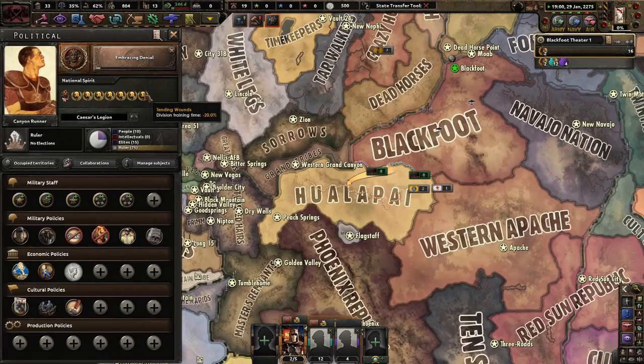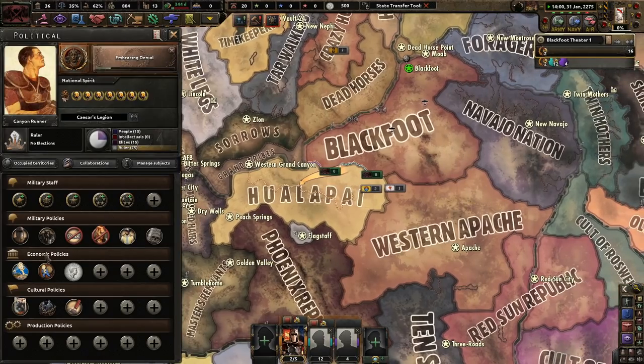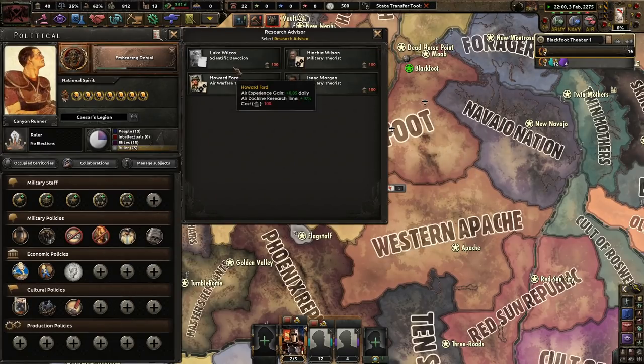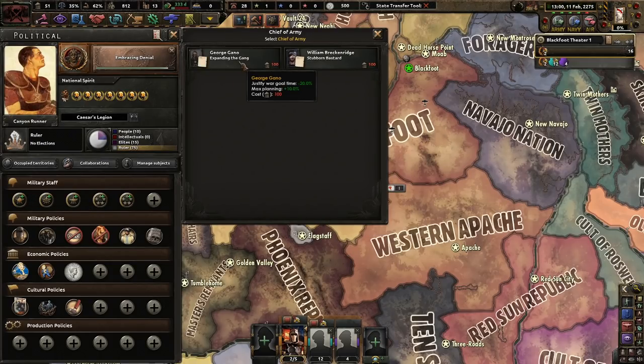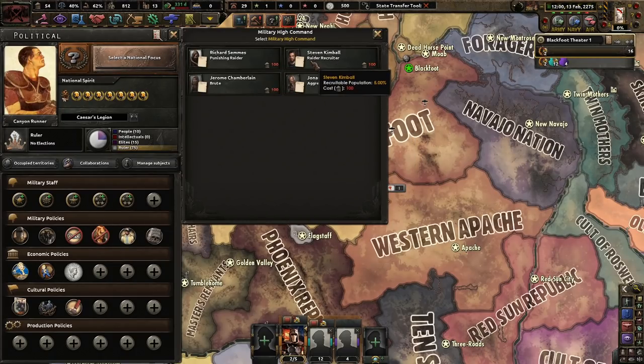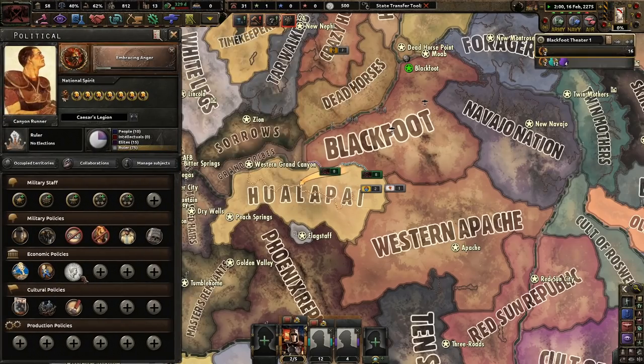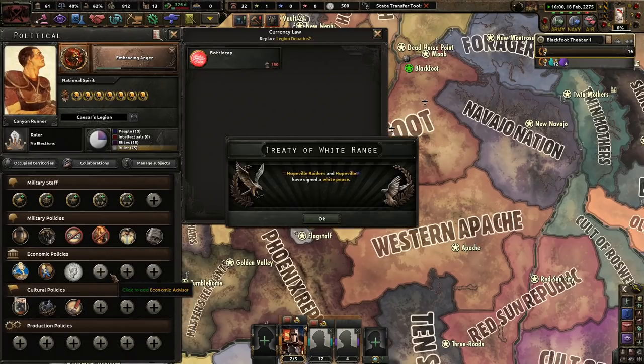Embracing anger or embracing denial — let's get denial first. We get more stability, and tending wounds. We're gonna get 1.3 political power per day. We're already on wasteland economy which is okay. We could go with well-cooked army. Advisors: Luke Wilcox, Hinchy Wilson, Howard Ford — additional warfare. This is probably better, military staff. George Gano — stubborn bastard. Embracing denial gives 5% more population flat off. Embracing anger gives more war support, 1.3 political power per day — and we're obviously using the best currency in the wasteland.